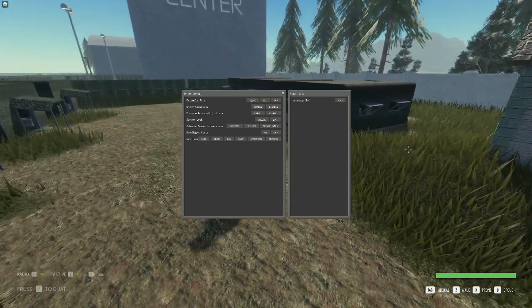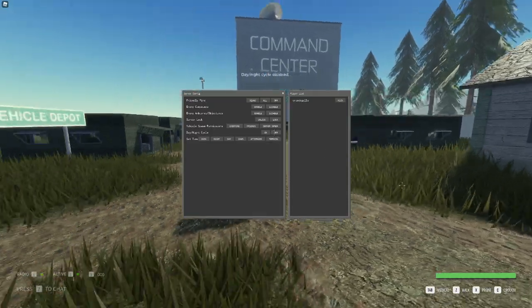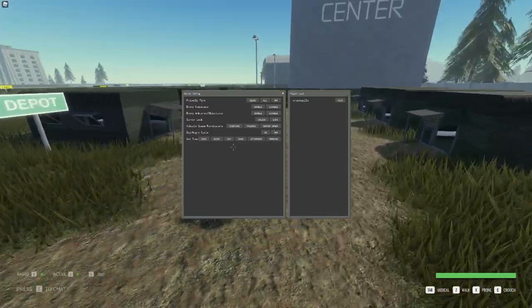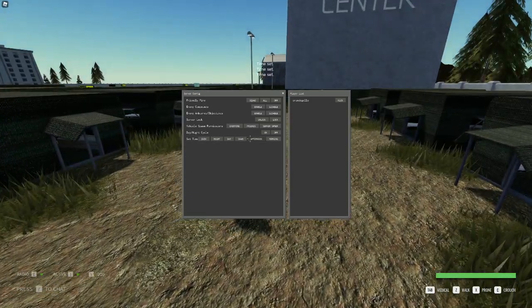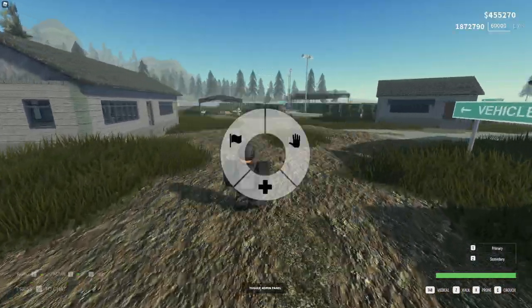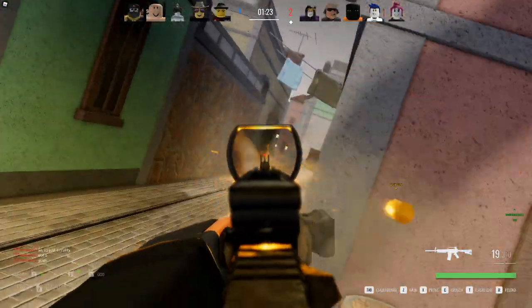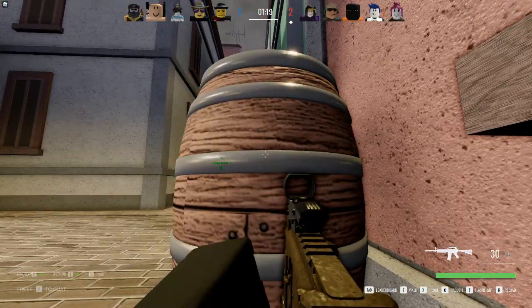Vehicle spawn permissions are pretty self-explanatory — you can make it so everyone can spawn vehicles, just your friends, or just you. The day/night cycle is actually very useful, especially for screenshots. You can turn off the day/night cycle and make it so the sun or moon is frozen in place. You can also change the time of day to dusk, night, day — whatever you really want.